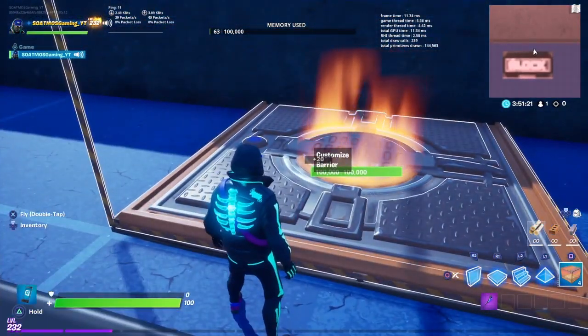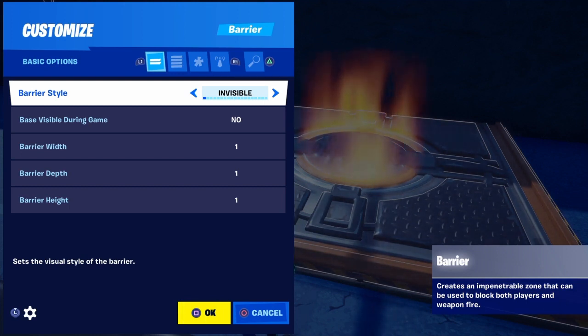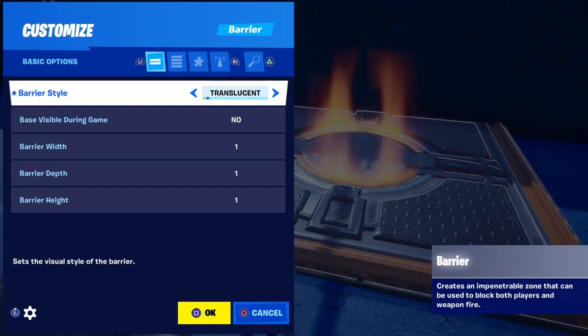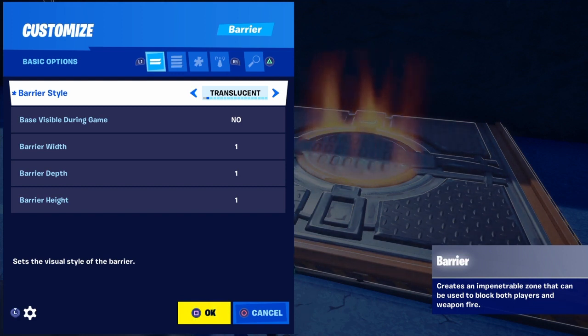It's going to say 'Customize Barrier' — click that button and it brings up a menu. Barrier style: invisible means you can see through the barrier but it's still there. Translucent means it's see-through but has a color to it, kind of like what's used in zone wars. Pure black is just a straight black wall.